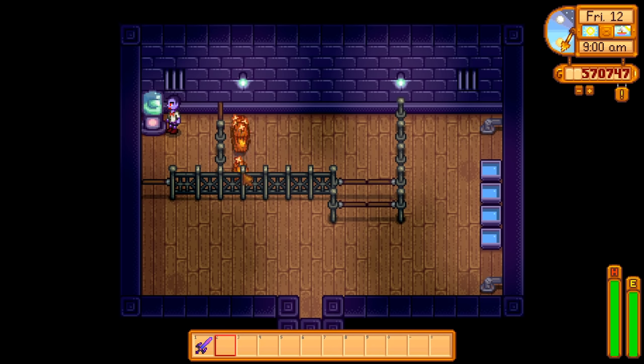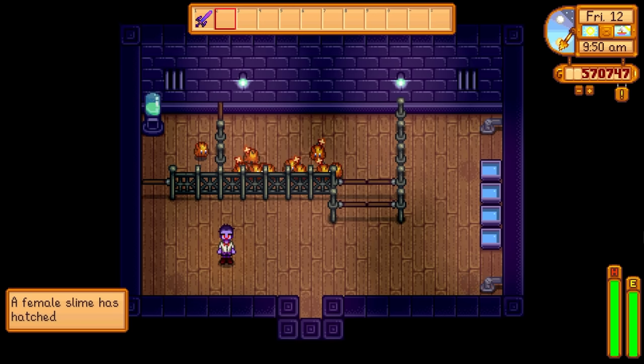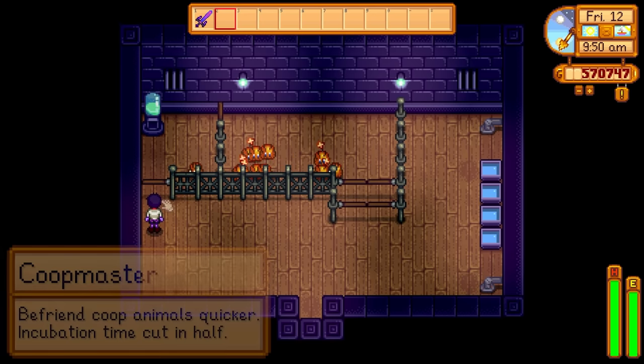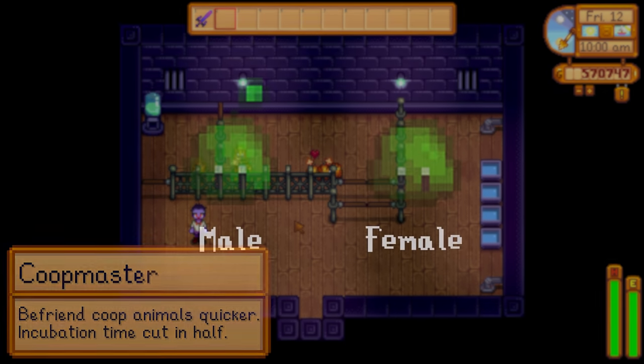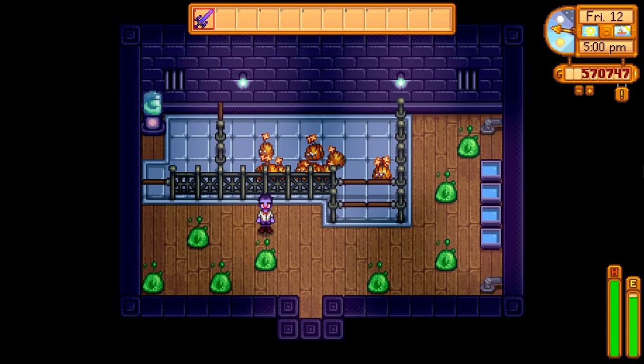You can either put slimes into the slime incubator to get your 20, or you can wait for them to repopulate naturally to fill up. Slime eggs take 3 days and 6 hours to hatch, but if you have the coop master profession they will only take 1 day and 15 hours. If you want them to reproduce you need at least 1 male and 1 female — the males have a little antenna. Slime balls won't spawn where there's flooring, so all you need to do is place flooring down within the pen to prevent you from ever needing to enter the area.